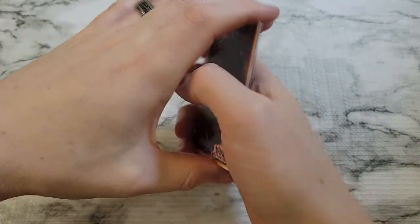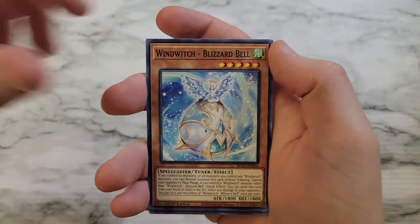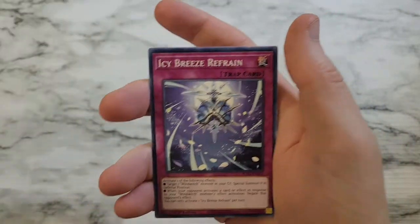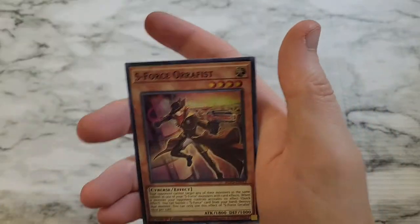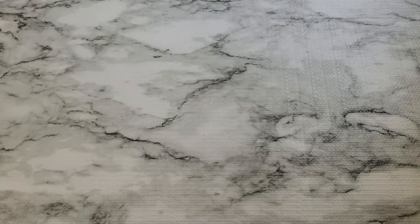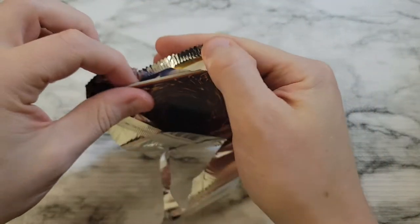A little crimping — Archfiend Staff, Warrock Orpus, Warrock Ordeal, Wind Witch Blizzard Bell, Springans Branga, Icy Breeze Refrain, Fabled Marcosia, Guitar Gunner's, and then S-Force Orifist. Come on — where's our next ultra? Where's our starlight? Any starlight will do.